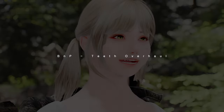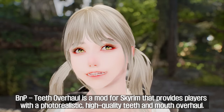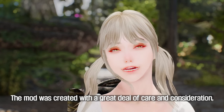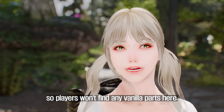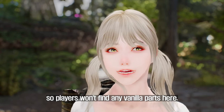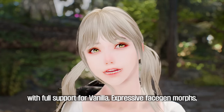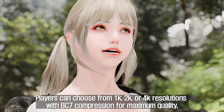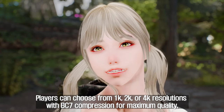The seventh mod is BNP Teeth Overhaul, which provides players with a photorealistic, high-quality teeth and mouth overhaul. The mod was created with realism in mind, and the textures are entirely custom with no vanilla parts. It is designed with compatibility in mind, with full support for vanilla, expressive face-gen morphs, and Charmers of the Reach models. Players can choose from 1K, 2K, or 4K resolutions with BC7 compression for maximum quality.